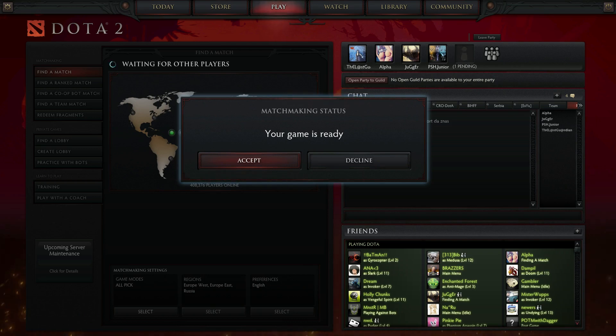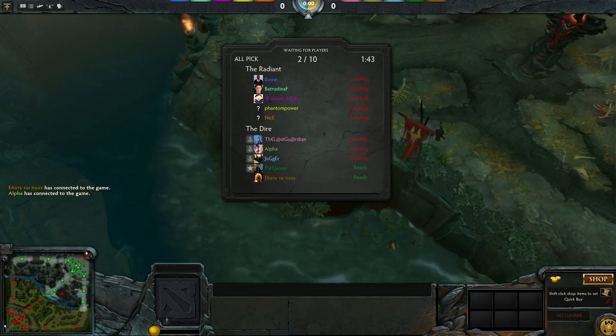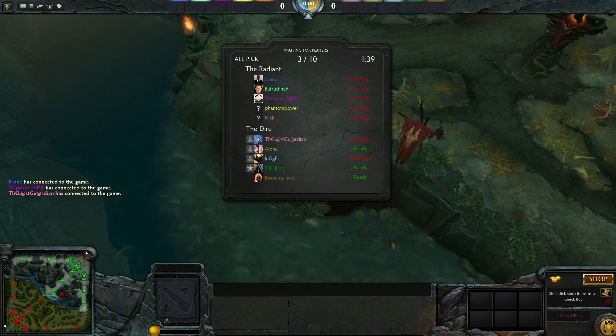Hello guys and welcome back, PSH here. As you remember, last time I played carry Legion Commander. Now let's try some support — I'm going to try Abaddon as support, so stick around. The item build as always will be in the description. I am here accompanied by Alpha the Lost Guardian, the Jaguar, and the good old me, PSH Jr.